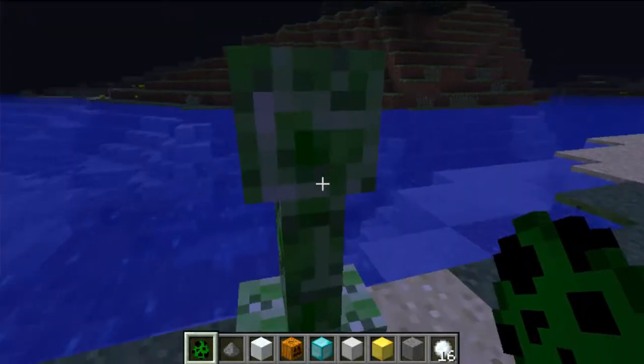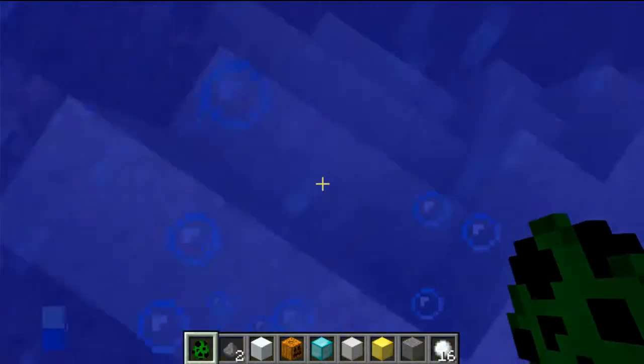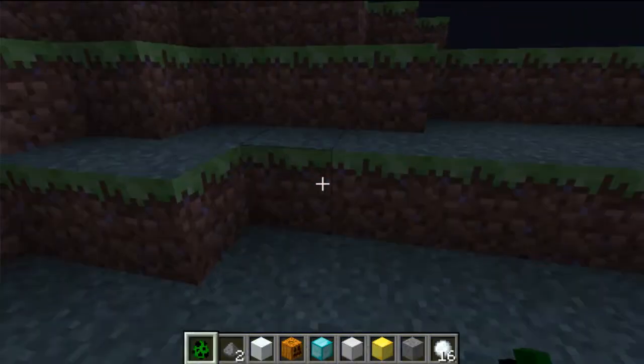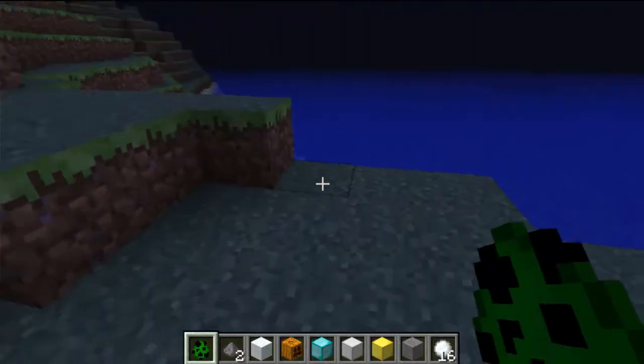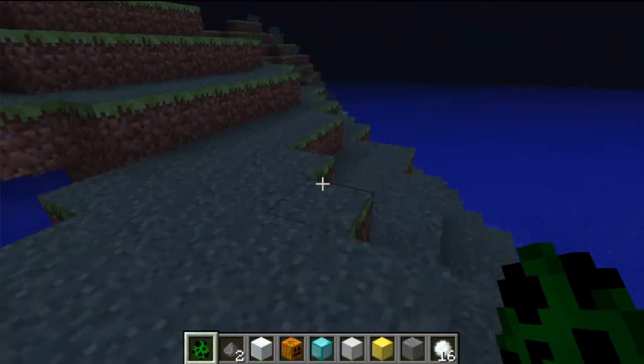If we have a creeper and push him into the water, he will explode. Creepers now always drop one gunpowder when they explode from water. So making a small river to protect your house is now actually a good idea with this mod.